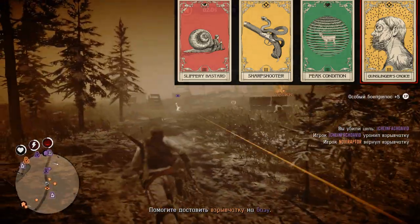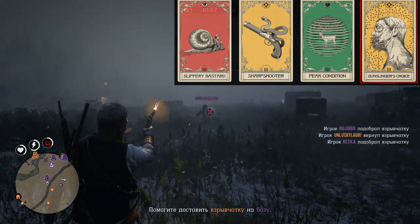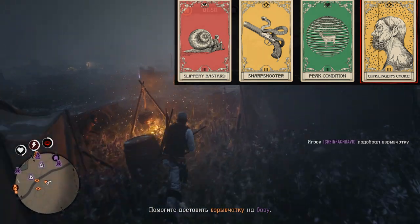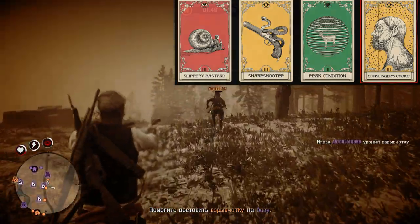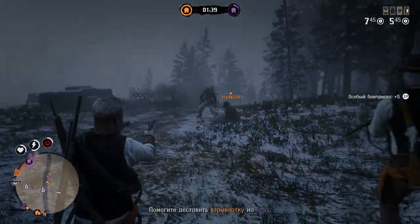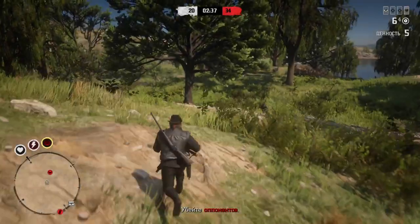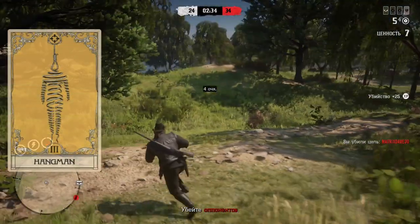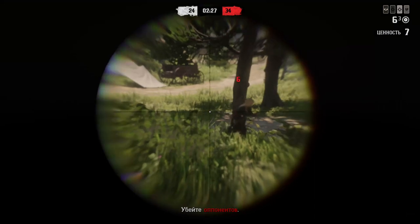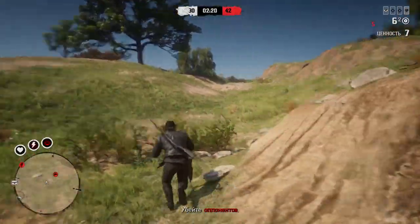You will have to learn to turn off Slippery Bastard at the right moment and make your shots. The right moment is when your opponent just made his shot and probably missed because you were in Slippery Bastard, and the distance is perfect — not too close so you don't have to worry about shotguns, and not too far so you can kill your opponent with only a few body shots. This tactic is much easier with auto aiming but even with free aiming it's something you can learn with practice. You can also use the Hangman ability card instead of Gunslinger's Choice, but in practice it's only effective against new players because there are too many ways to counter that strategy.